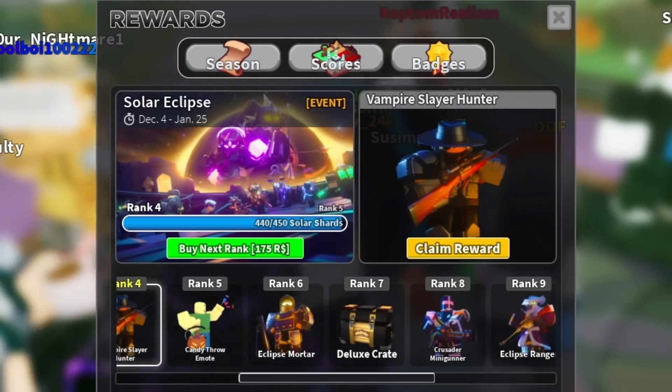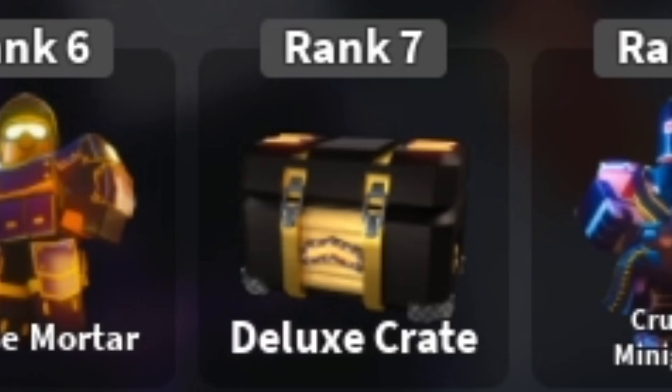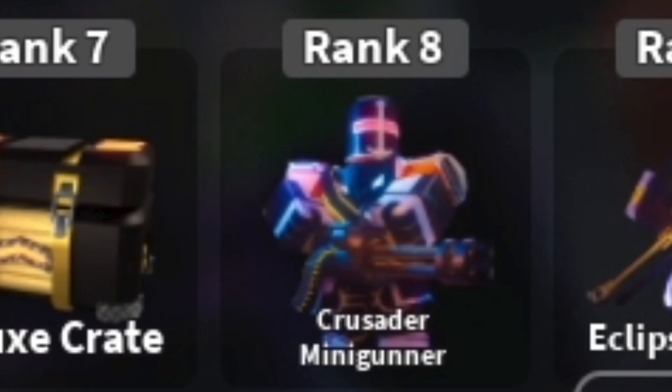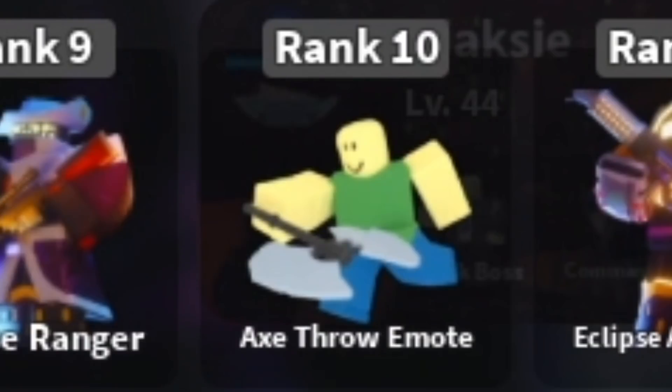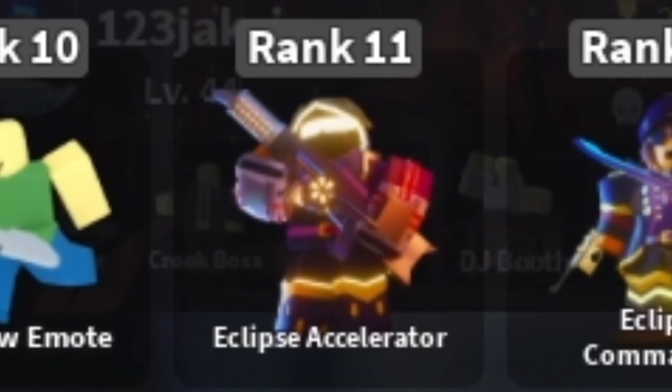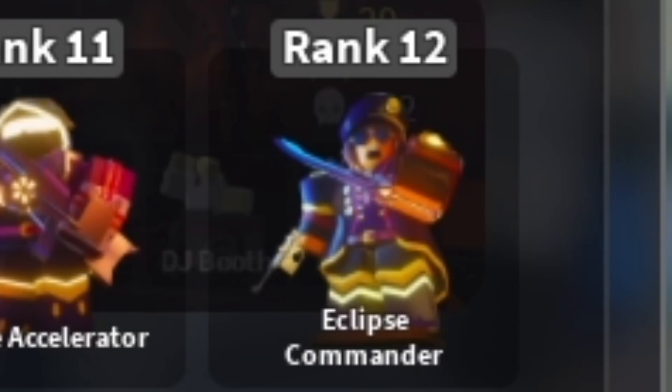No way, we're actually going to get a mortar skin this time. Rip Frost Mortar. You get a deluxe crate at rank seven, the Crusader Minigunner at rank eight, Eclipse Ranger at rank nine, the Axe Throwing emote at rank 10, and finally the Eclipse Accelerator at rank 11 and the Eclipse Commander at rank 12.